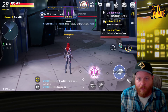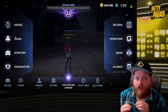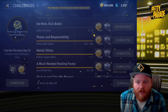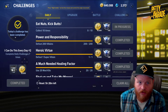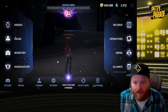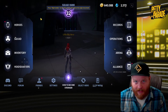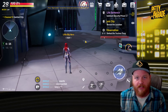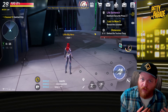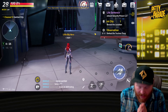One important caution: be careful when you complete challenges and collection content that you're turning those in and hitting claim while logged into your main character. Parts of your inventory are not shared between characters. The squad power books are shared, but most other things are not. If you accidentally claim something on your alt that would be really beneficial for your main, it gets stuck there, so definitely be careful about where you're collecting those rewards.